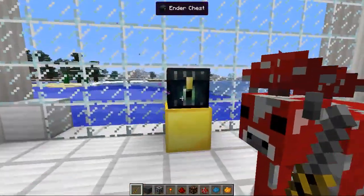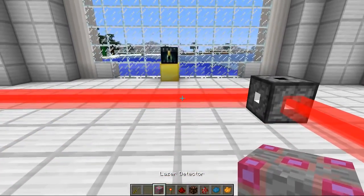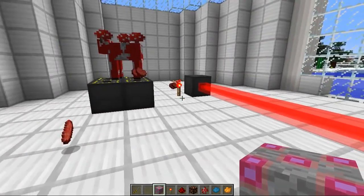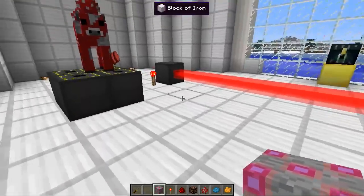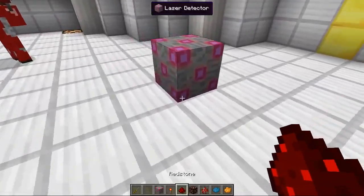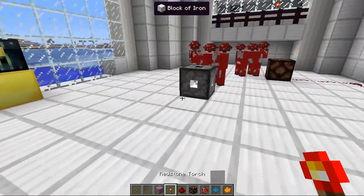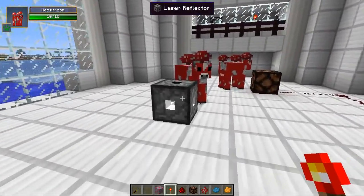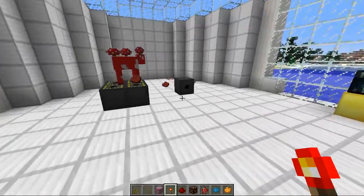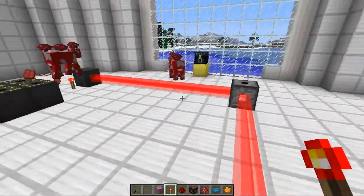We can combine it with the next block, which is the laser detector. If you get loads of smooth stone and surround a block of redstone with it, you'll get the laser detector. This is what will convert your normal laser into a redstone signal — this is why you will have the normal lasers. Put this guy down and it will be active when a laser hits it. Attach some redstone to it, bring it over here, and plop down a redstone lamp. When I activate this laser with a redstone torch, the laser reflects through, activates the laser detector, activates the redstone, which activates the redstone lamp. It feels sciency — look at that!